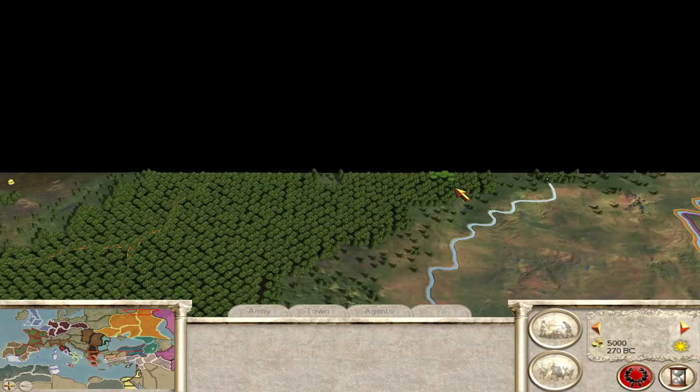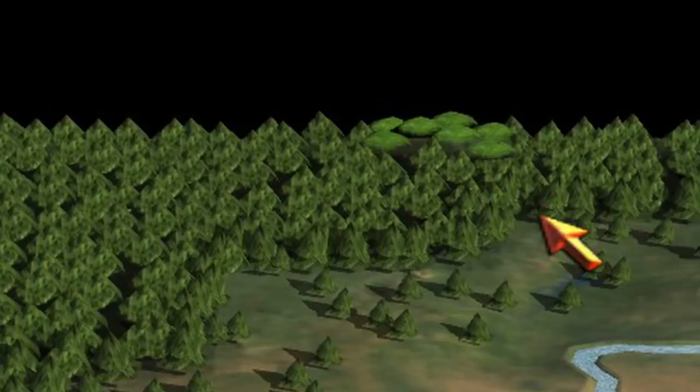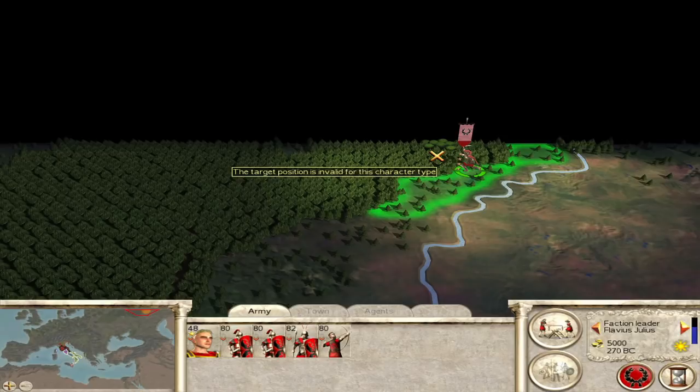We're not even sure if it is an easter egg — it might just be a coincidence — but to the right there's a load of trees, and somewhere in those trees there's a different tree texture where there are seven trees that look more like apple trees. You cannot actually see it by having an army as close to it as possible, because it's blocked by the other trees, so you cannot see it without using console commands.